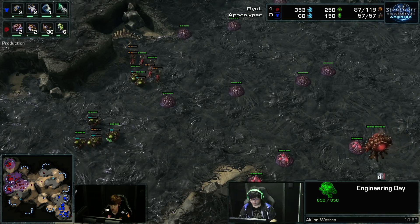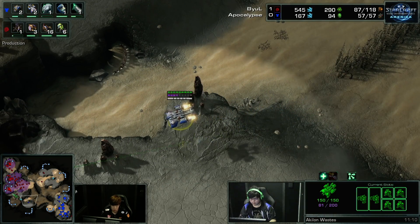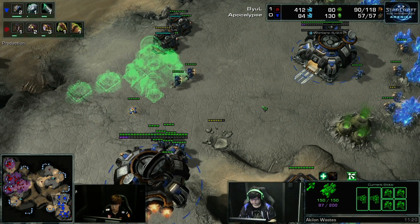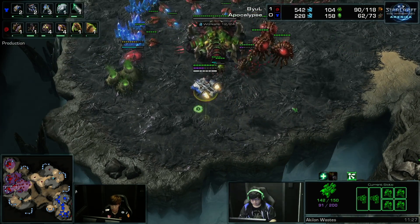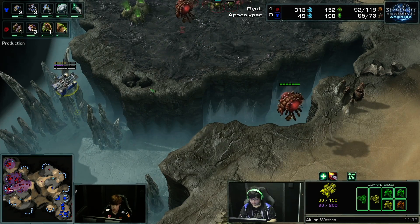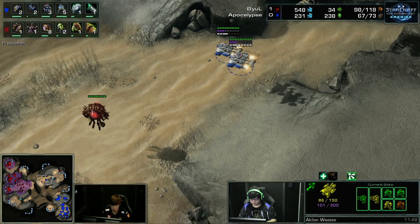Don't look at the raw numbers right now — income tab 31 to 49. Look at the fact that it's so easy for Apocalypse to do damage, and he's almost guaranteed to do damage or at least force out a lot of defense. And from that, with three Orbital Command Centers, he comes back so fast into this — that's what it really comes down to. But still, he is supply blocked. There's a lot of things working against him, and this is an alarming amount of units ready to defend.